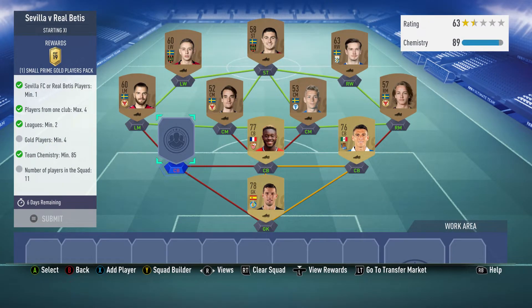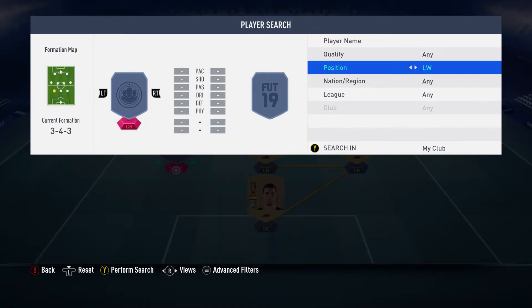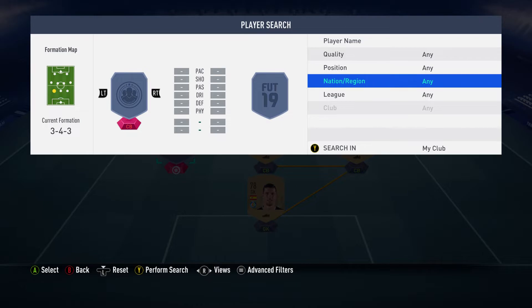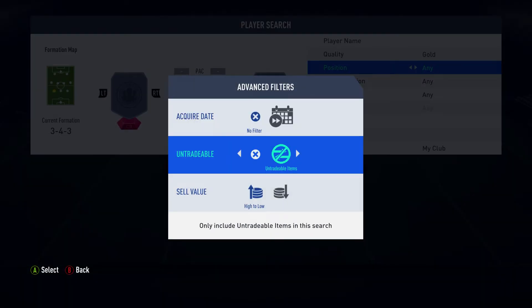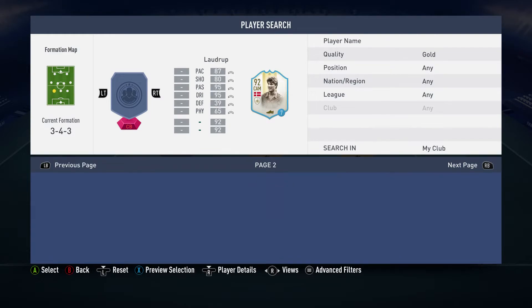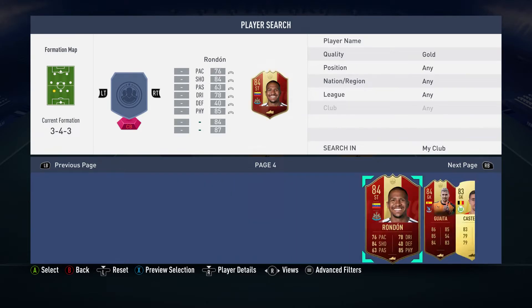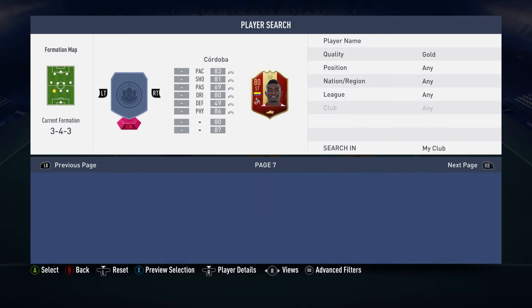For the center back slot, you don't even need a center back specifically — just any quality gold will do, it does have to be gold. Change the filter to untradables, search your club, and go down to a crap gold player. You really don't want to be sacrificing one of your special cards.